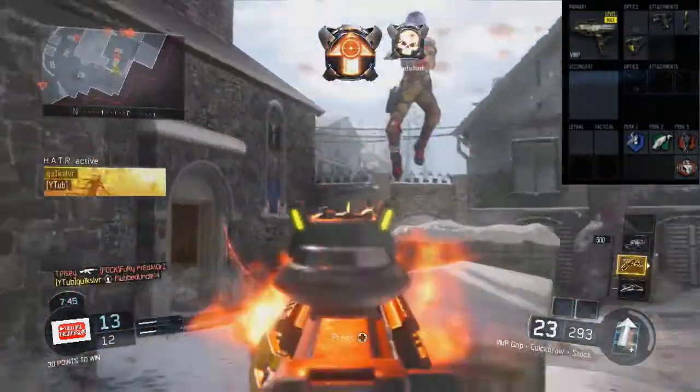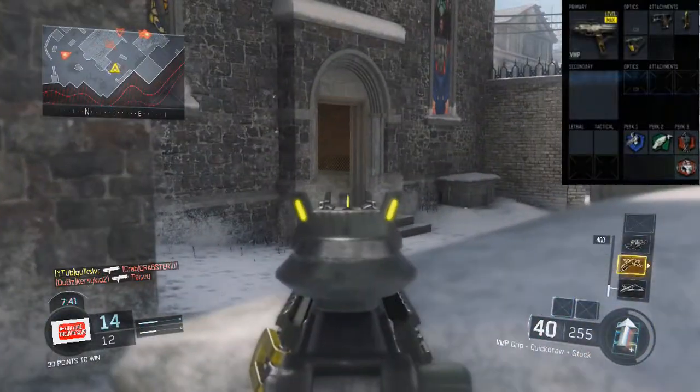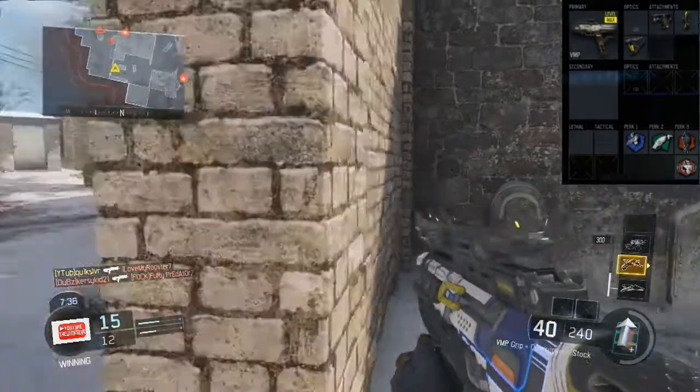Next up, we have quick draw, just so I can win those one-on-one gun fights, those quick battles. Especially since I don't have fast hands, I want quick draw so I can aim down sights faster than the enemy can.